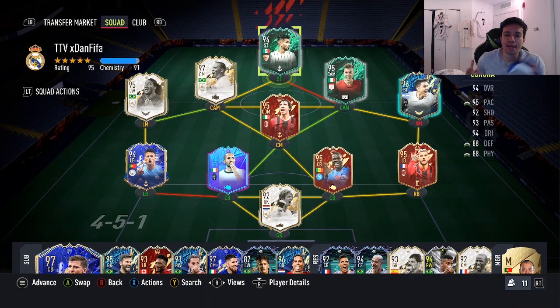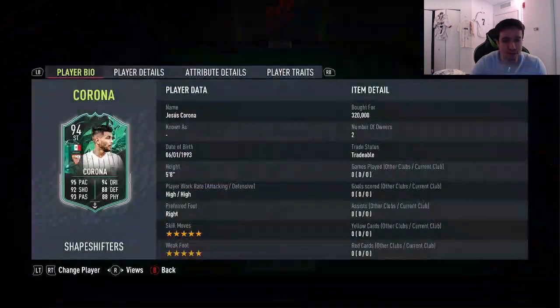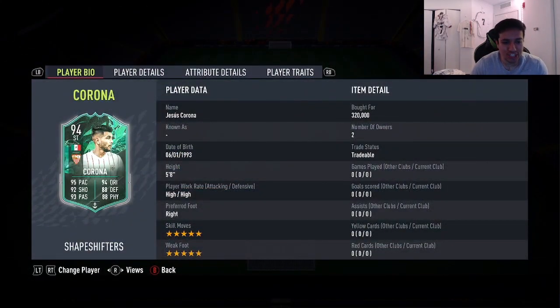Hey guys, what's going on, it's your boy Dan coming with another player review for the channel. Welcome to another video! Today we got 94-rated Shapeshifters Jesus Corona — double five-star, guys, double five-star. Corona, 5'8, high/high right foot. We bought him for 320,000 on the Xbox market. I can't believe a double five-star card is that cheap at release date — that is insane.